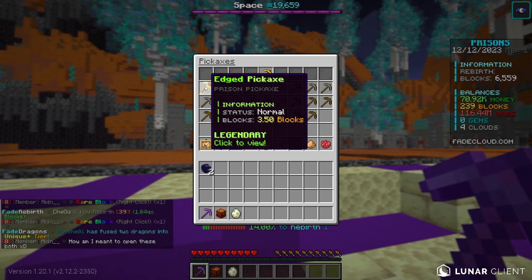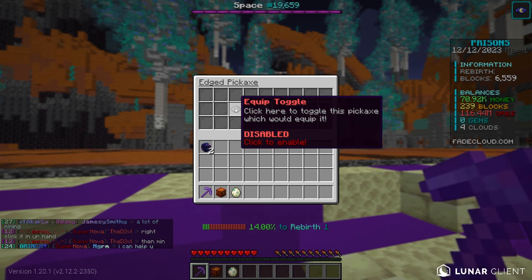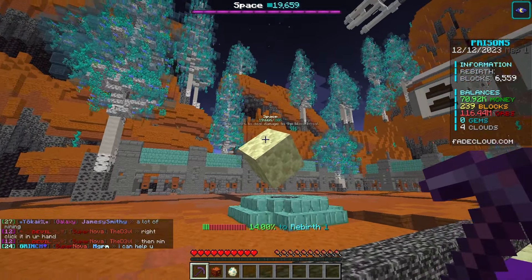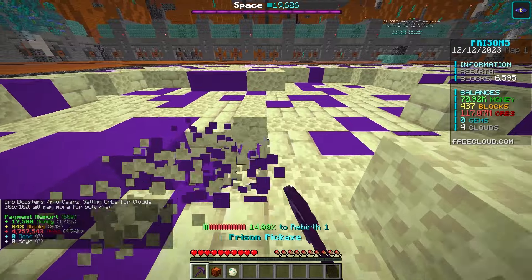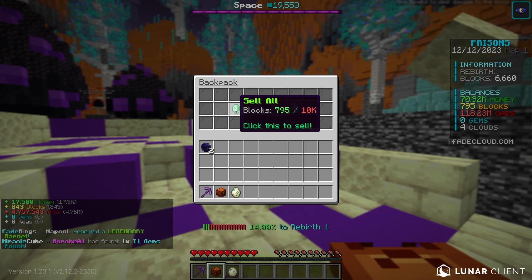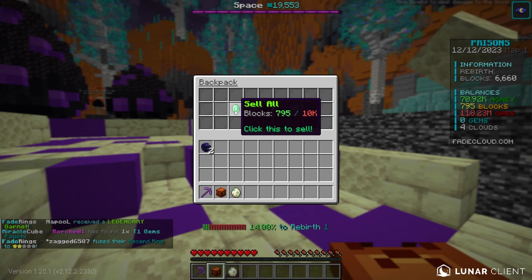As you can see, I have the edged pickaxe which does 3.5 blocks. What this means is when I mine with this pickaxe, it'll deal 3.5 blocks of damage to the boss. Another thing is the higher blocks you have in your pickaxe, the more blocks that get put into your backpack. I do have auto-sell enabled, so I won't have to worry about that.